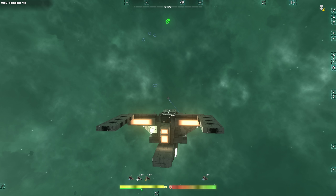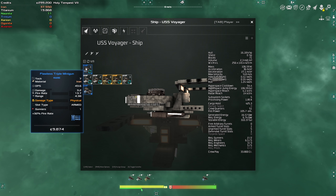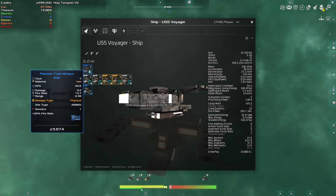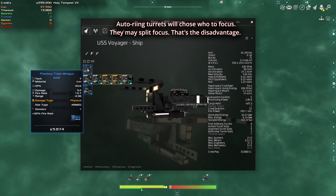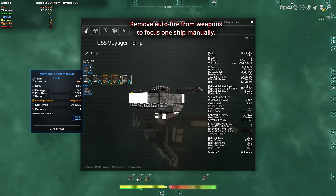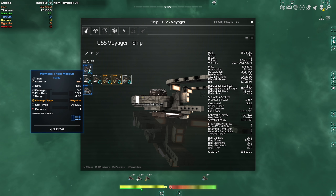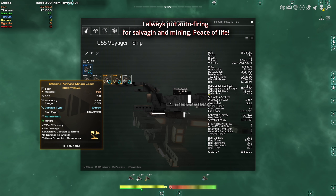So now you have manual control. The point of having it on automatic is to let the turrets do their job. When it comes to fighting, the advantage is it's convenient, but the disadvantage is that if you have two ships — one to the right, one to the left — and you want to focus on one, it's not possible. Your turrets may split between them. If you don't want that, remove the auto fire so you can focus on one enemy to kill them faster. For easy enemies it shouldn't be a big issue, but for difficult enemies you may want to focus fire. For salvaging and mining, I leave everything on automatic because I don't want to click my left mouse button constantly — it's really annoying.